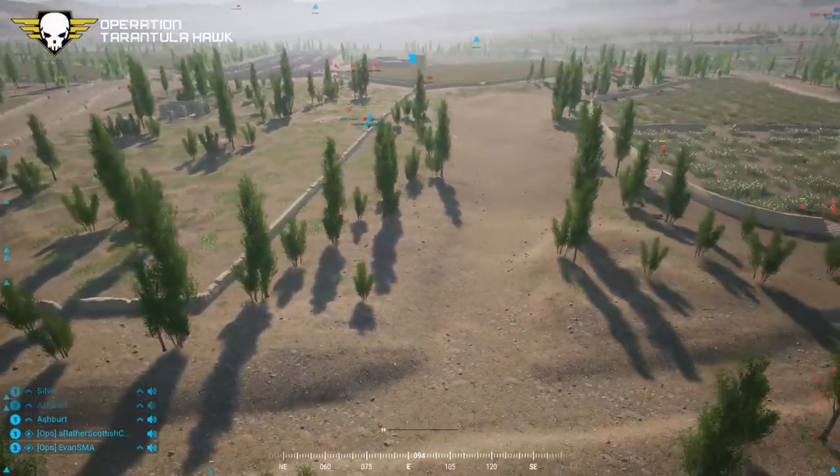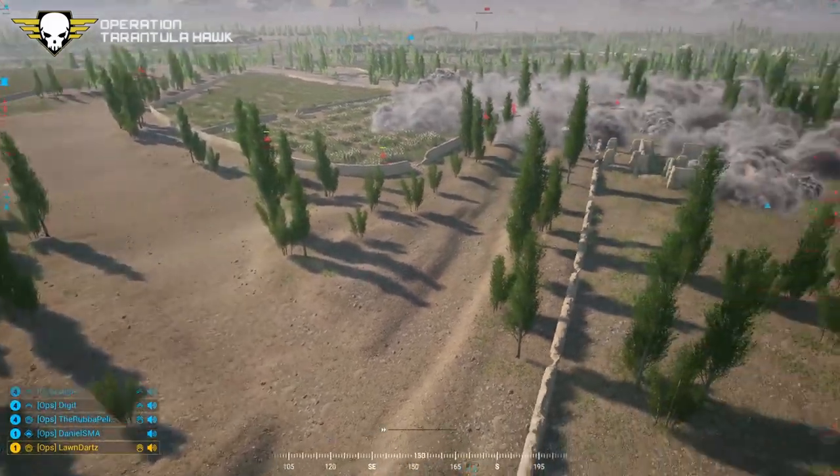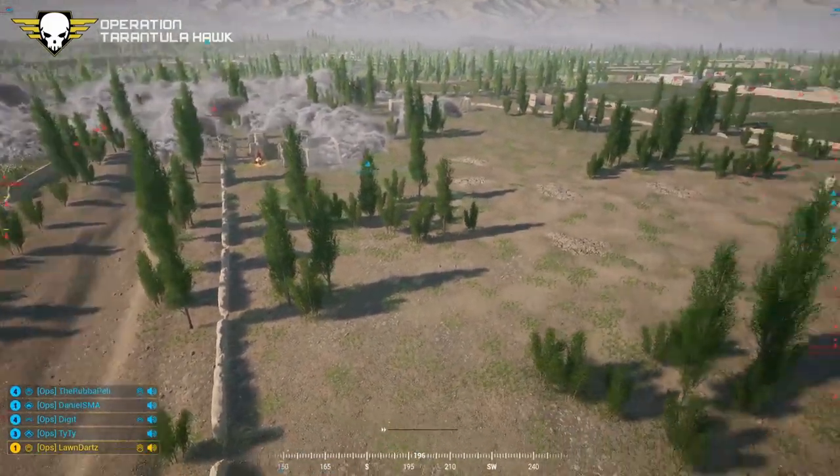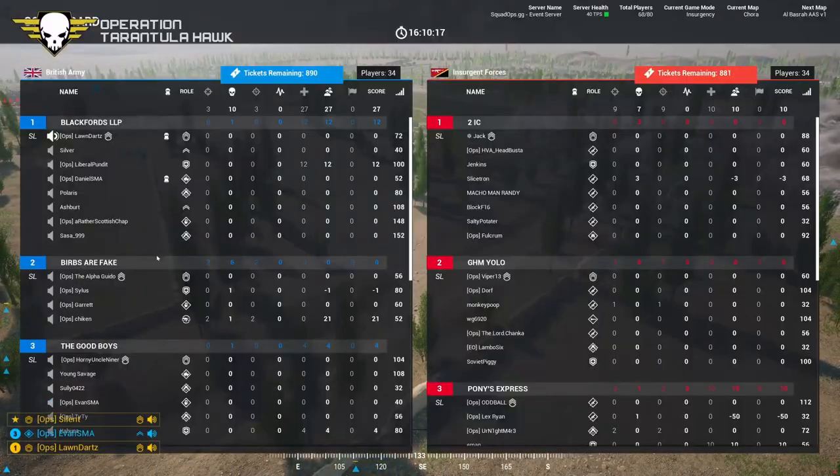There's a semi-productive INS flank going on — they're getting kills but also losing people at the same time. The score sits at three kills for the British and nine for the insurgents.